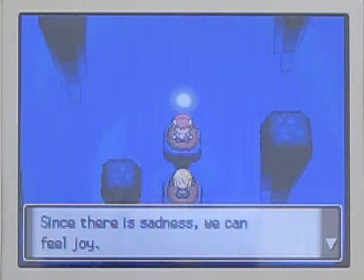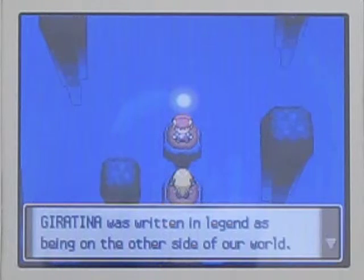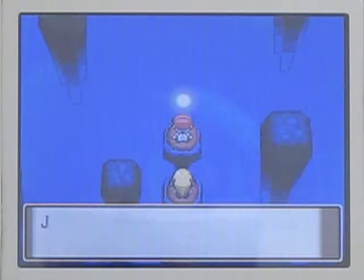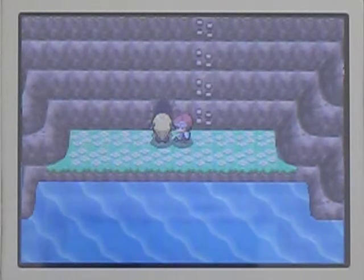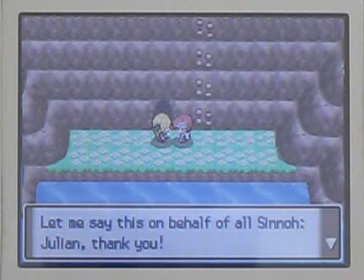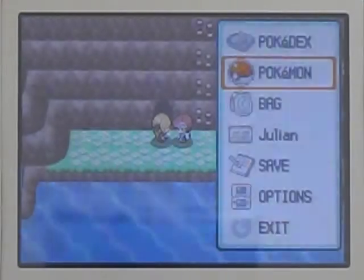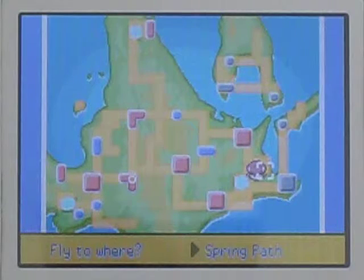Since there is sadness, we can feel joy. When there is anger, compassion is born. Let's go back home. The portal where Giratina was should lead us back to our world. Giratina was written in legend as being on the other side of our world. There is a portal where Giratina was - will you use it? This is the Sendoff Spring. This is where we can catch Giratina if we knocked it out in the Distortion World right there.